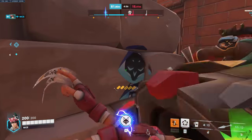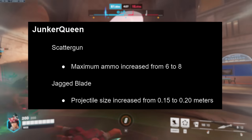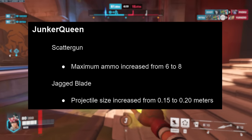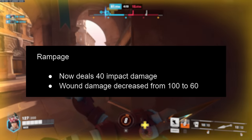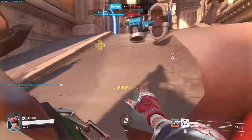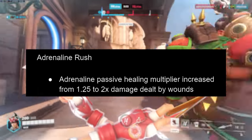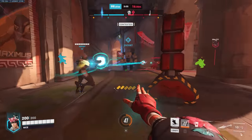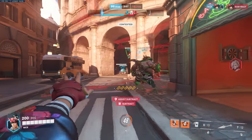Now let's get into the hero changes. Junker Queen gets a very big redistribution of power. The scattergun maximum ammo has been increased from 6 to 8 shots and the jagged blade's projectile size has increased from 0.15 to 0.2 meters — a lot chunkier, making it easier to land. Rampage now deals 40 impact damage and the wound damage has decreased from 100 to 60, giving more damage up front and less damage over time but the same overall total. Her passive adrenaline rush healing multiplier has increased from 0.25 to 2 times damage dealt by wounds. In this patch Junker Queen is getting a straight up buff.